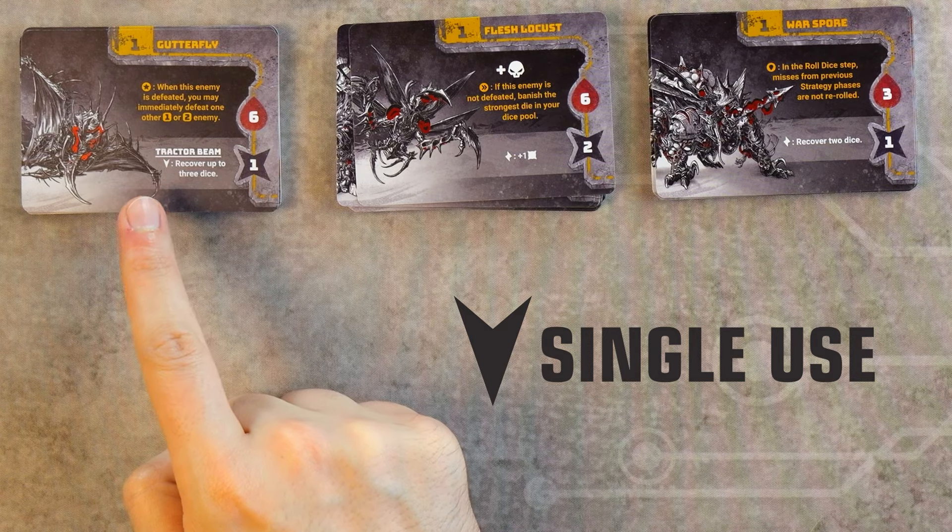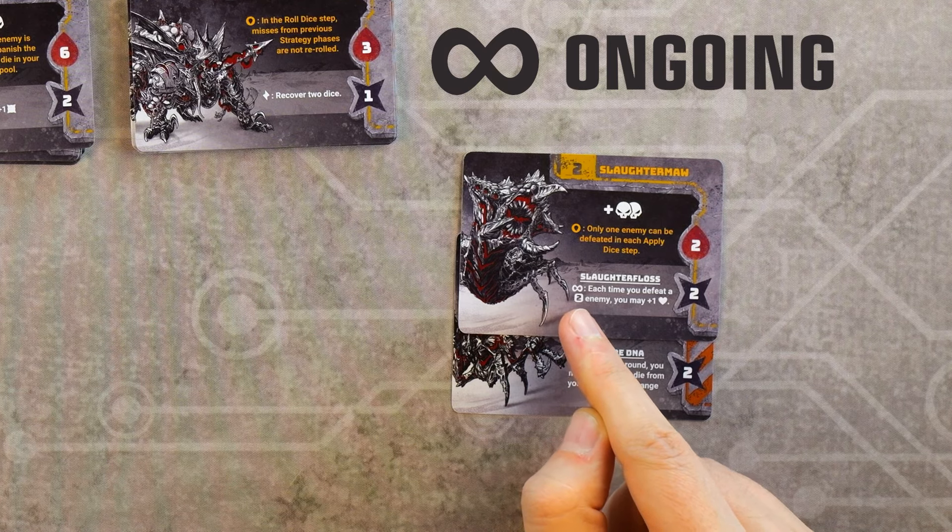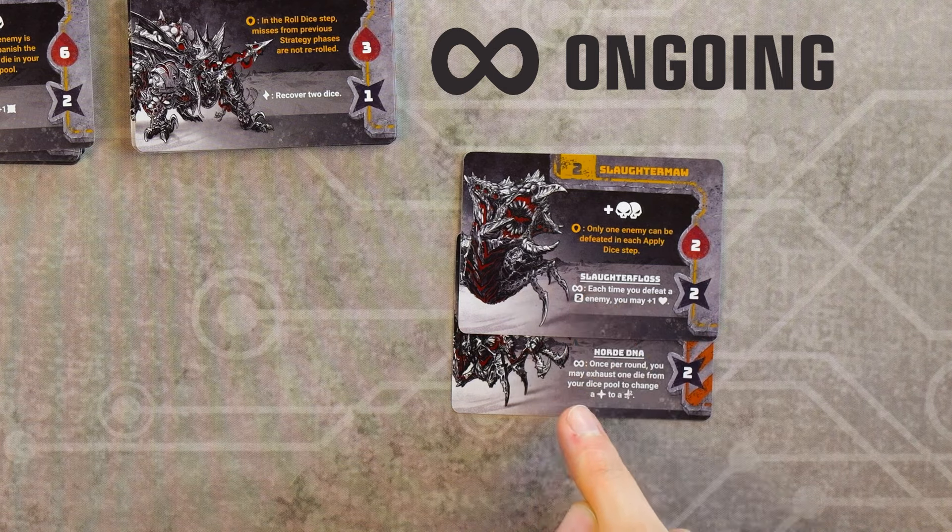A final note on items: single-use items are denoted by the arrow symbol and can be used once by discarding the item. Ongoing items are denoted with the infinity symbol and have a persistent effect that remains active until the game ends or they are discarded.